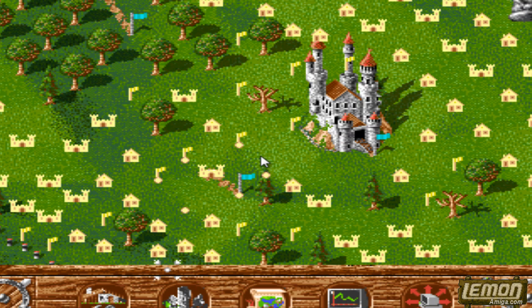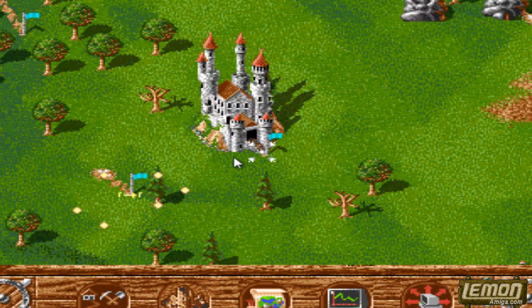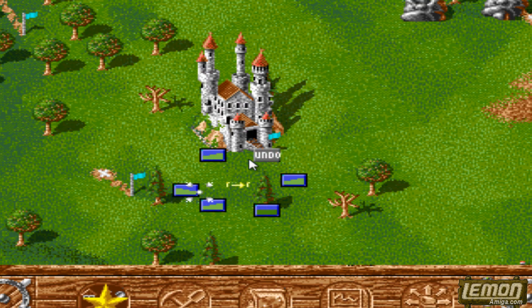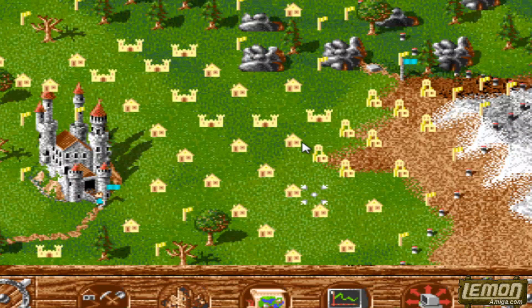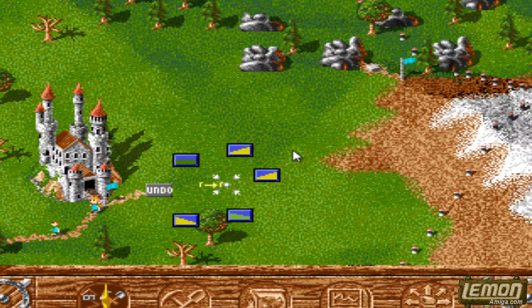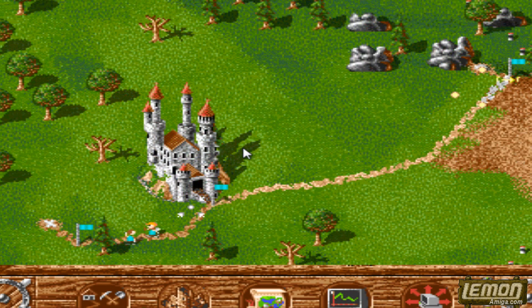Let's set up a blacksmith. Right from the beginning, we can start churning out weapons, and I'll link that to the castle, and automatically, you guys will come out and start building that. While that's in progress, let's also link up the guard posts.